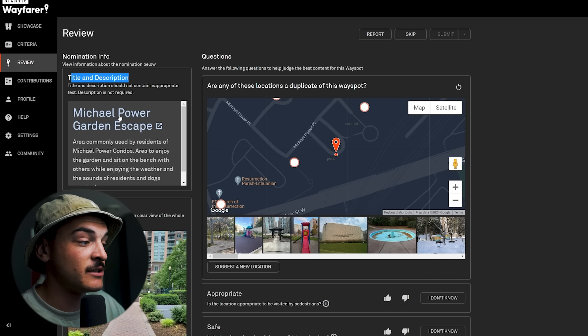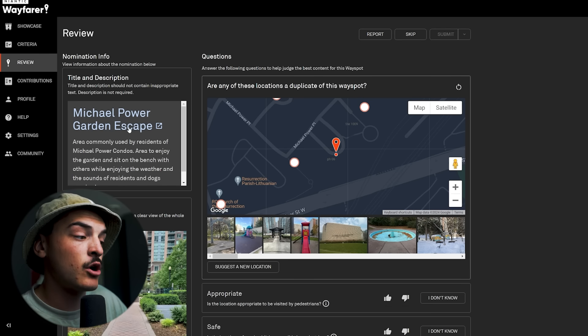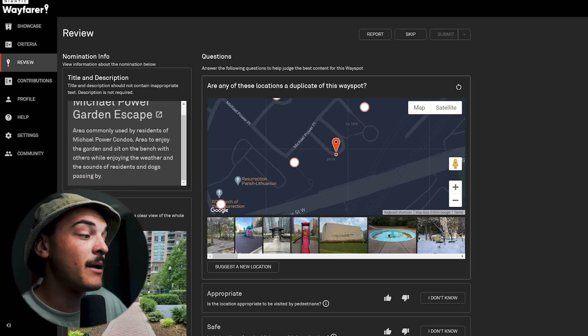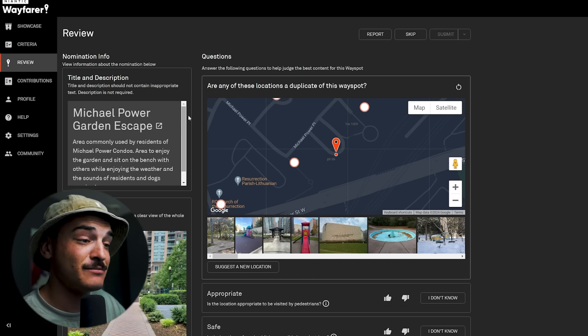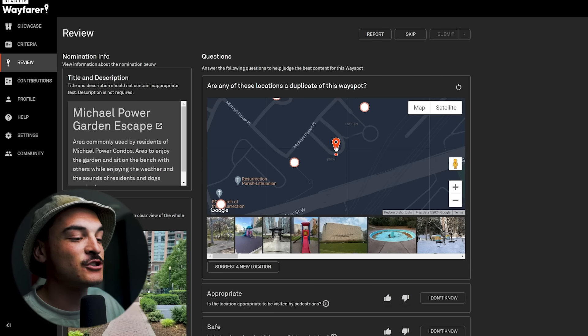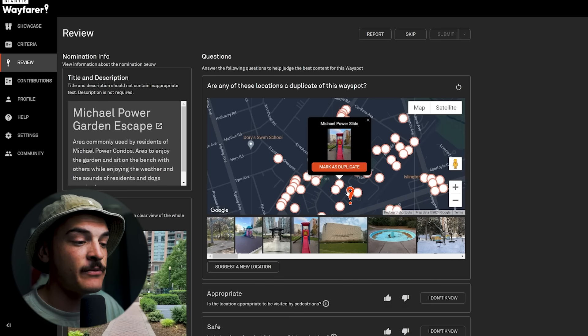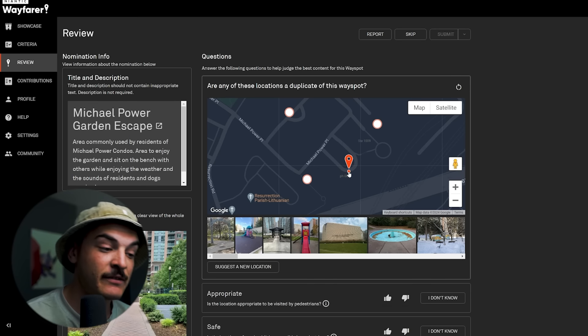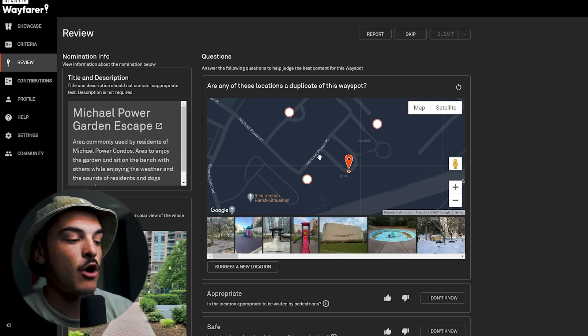Now let's get into the review itself. At the top you'll see the nomination name — here it's 'Michael's Power Garden Escape' — with a description: 'Area commonly used by residents of Michael Powers Condos, an area to enjoy the garden and sit on the bench with others while enjoying the weather and sounds of residents and dogs passing by.' A pretty nice description. It also shows you the location of the wayspot on the map.